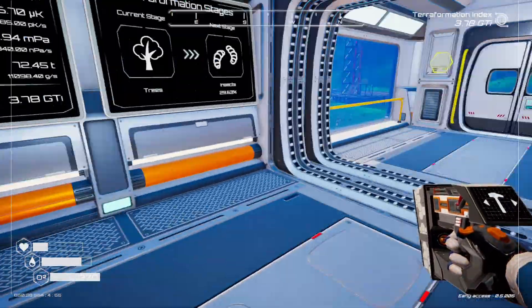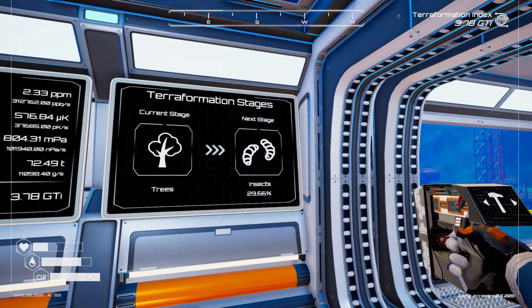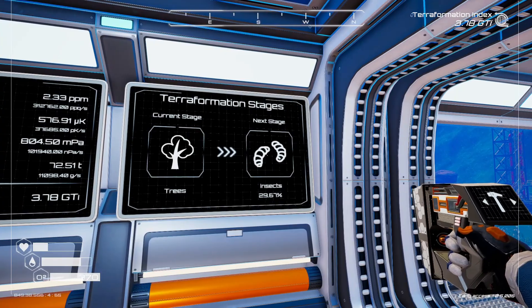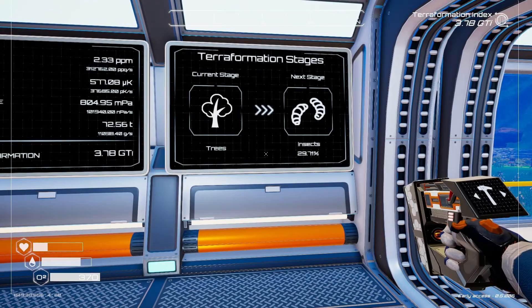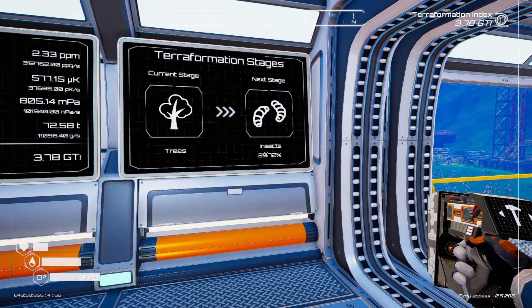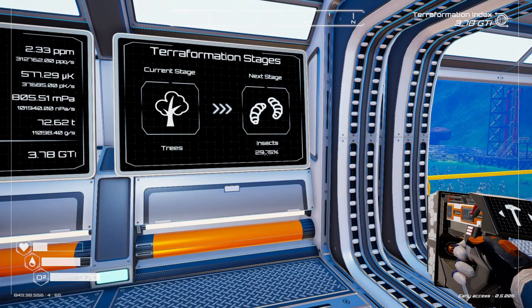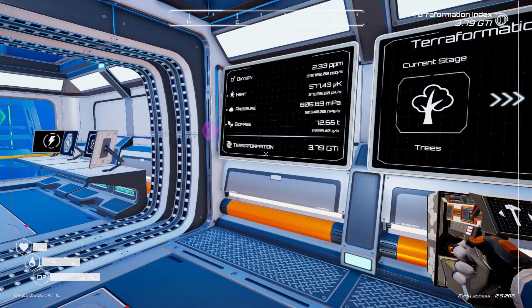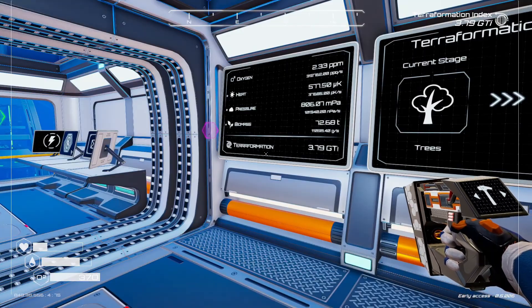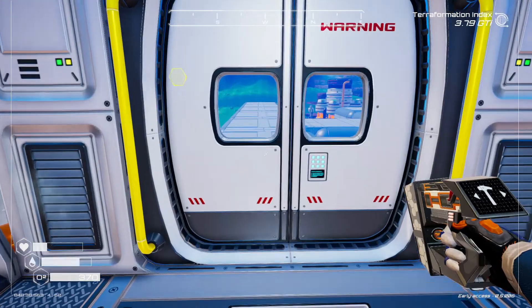We're in the new update so let's take a look. We have insects at 29.65 — you'll now see a little icon up there. The numbers have adjusted as far as the steps go. Things have progressed; I think we were pretty low last time, just starting into insects. This is gonna be good.